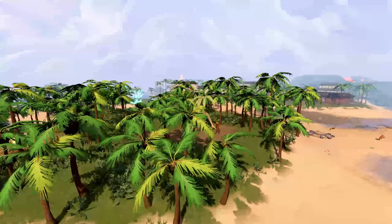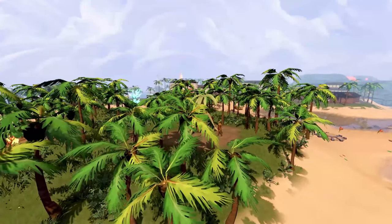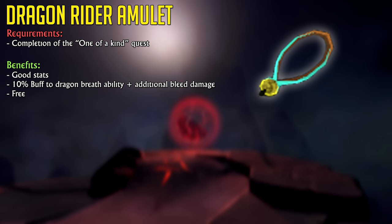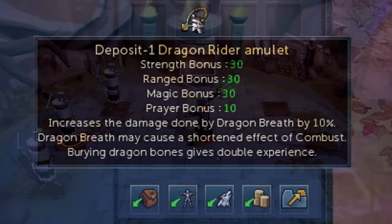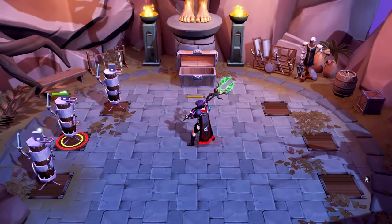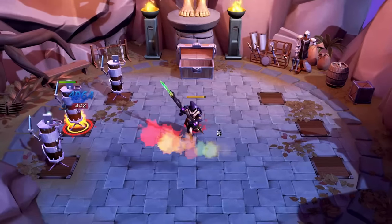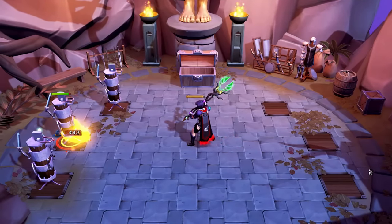If you're ever sad about not being able to afford an Amulet of Souls or even an Essence of Finality Amulet, I have good news: one of the strongest amulets in the game is completely free — the Dragon Rider Amulet. This amulet provides a solid Strength bonus, best-in-class prayer bonus, and a 10% damage buff to the Dragon Breath ability, with an additional 10% chance to burn your opponent with a bleeding effect that hits three additional times. The only downside is that it requires a good amount of questing, specifically the One of a Kind quest.